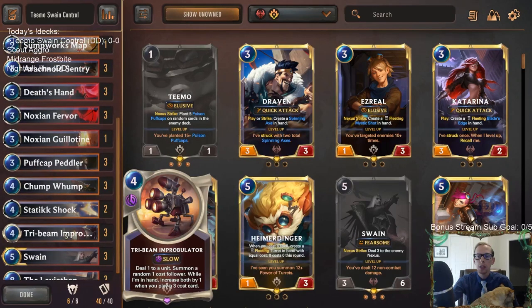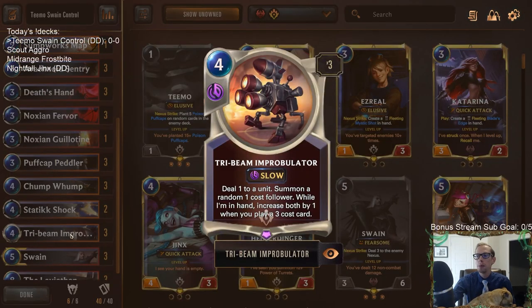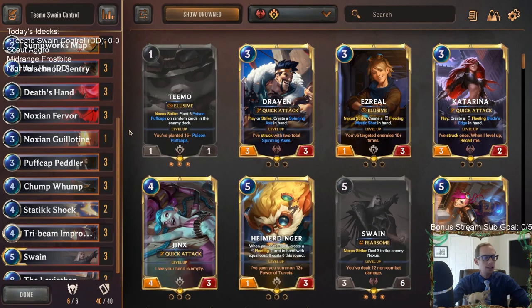This one we're going with three copies of Tri-Beam Improbulator. This is a really fun card to play and I think it's really strong. You have to kind of build around it, and this deck definitely does that — we have 13 three-mana cards. With the Tri-Beam Improbulator in hand, each one we play will increase its potency.